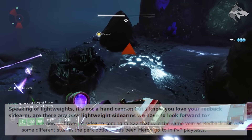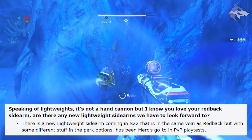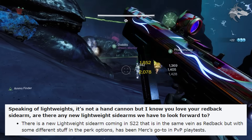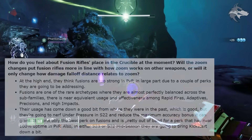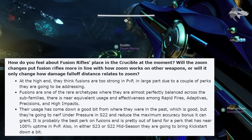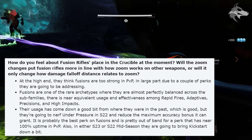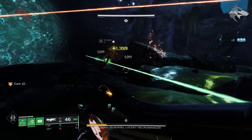Also in the interview, they teased a new lightweight sidearm coming in Season 22, similar in style to the Redback sidearm but with quite different perk options — one to look out for if you like that playstyle. They also confirmed that Under Pressure will be nerfed in Season 22 by reducing the maximum accuracy bonus it can grant. Additionally, in either Season 23 or the mid-season patch for Season 22, they plan to bring the Kickstart perk down as well. Both changes are primarily PvP-focused.